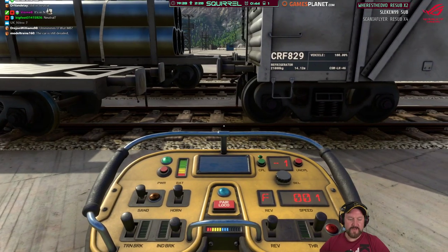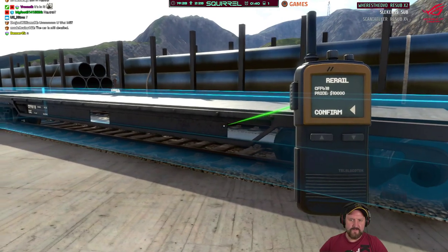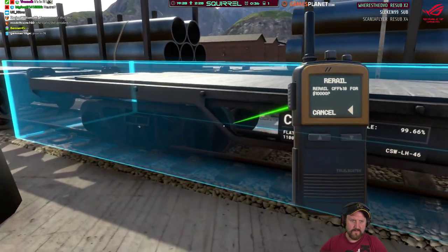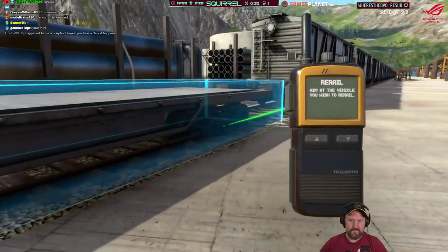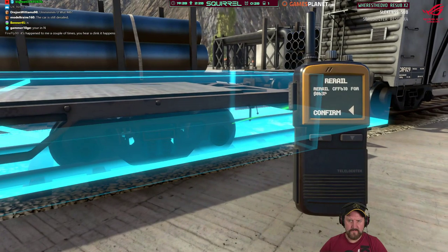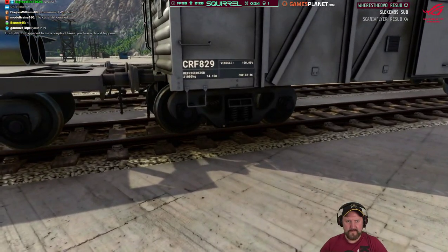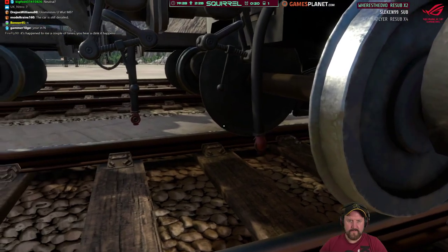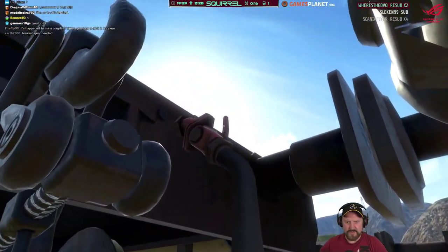I was confused — I pressed the forward and the reverse key. Never mind, re-rail. That cost a lot of money.